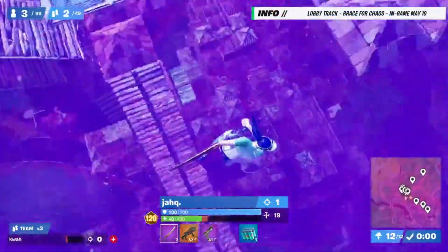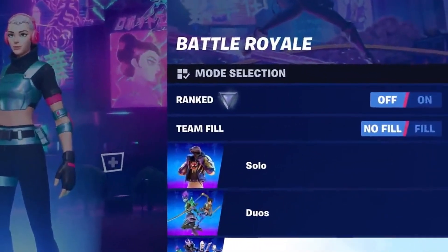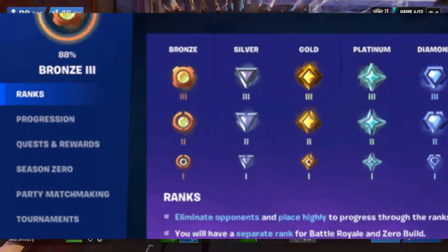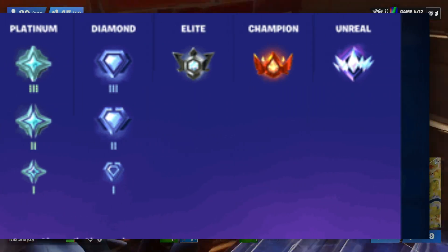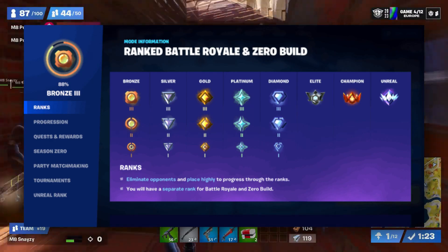Starting in Fortnite version 24.40, Battle Royale and Zero Build will each have a Ranked option. You can enable Ranked and begin your journey of reaching ranks like Silver, Gold, Platinum and beyond. The ranks will span across Bronze, Silver, Gold, Platinum, Diamond, Elite, Champion, and Unreal. Bronze through Diamond will have three tiers, while Elite, Champion, and Unreal will have one.